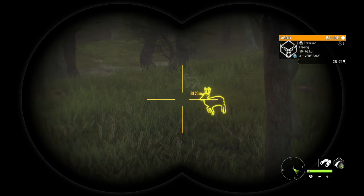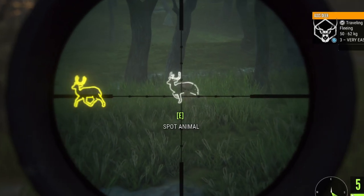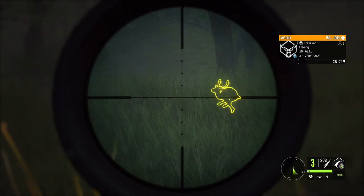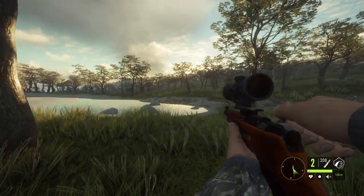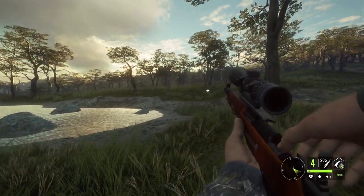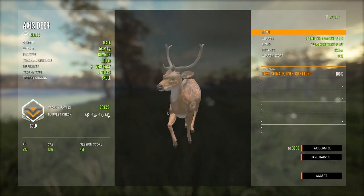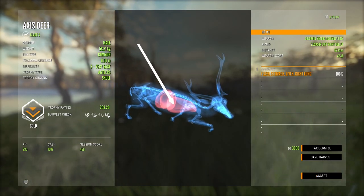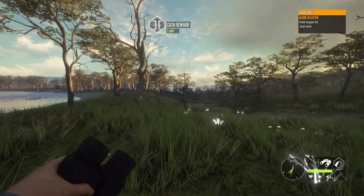Looks like there is some puma problems, so we're just gonna fast travel back to the tent and see if there's any axis here — and there is. So we're gonna take out a couple of these guys before they run away. Here it is, just an average size level 3, 269.20. A good little start — that was a decent shot on it too. I'll take that: stomach, liver, right lung. Not too bad at all.